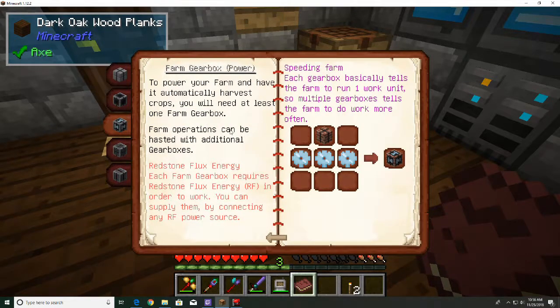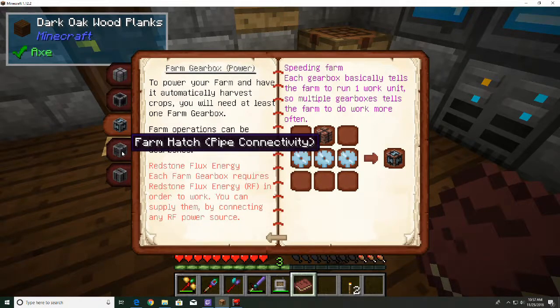The Gearbox powers your farm. To power your farm and have it automatically harvest crops, you will need at least one farm gearbox. Farm operations can be hastened with additional gearboxes - that's cool! Each farm gearbox requires Redstone Flux energy in order to work. Each gearbox basically tells the farm to run one work unit, so multiple gearboxes tell the farm to work more often. We're probably going to have several of those. The Hatch - you can supply and extract items from the farm by using farm hatches connected to automation systems.